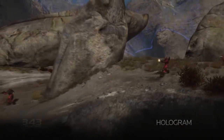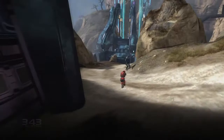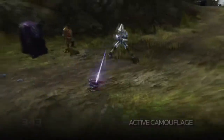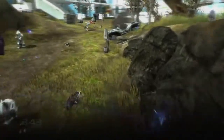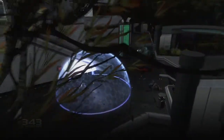Hologram creates a holographic projection of the user with a limited lifespan, deployed to dupe and divert enemies — making them vulnerable for a flanking attack. Active Camouflage offers near invisibility, allowing you to scout out enemy positions or infiltrate fortified locations without raising attention. The Drop Shield, unlike Armor Lock, allows you to move while it provides a circular bubble-like energy barrier.